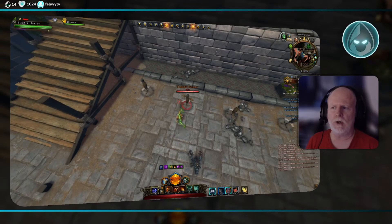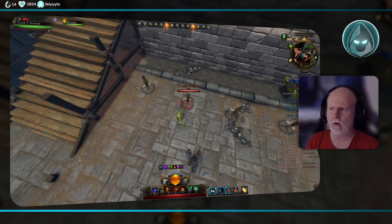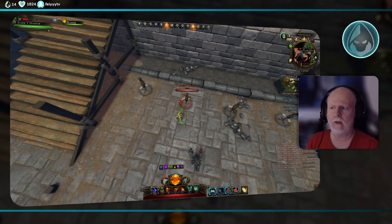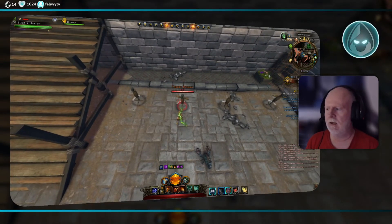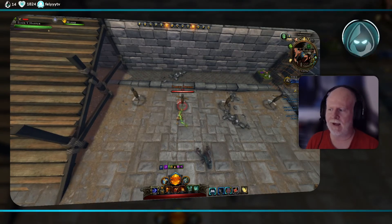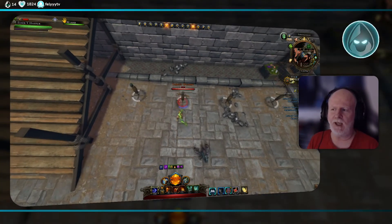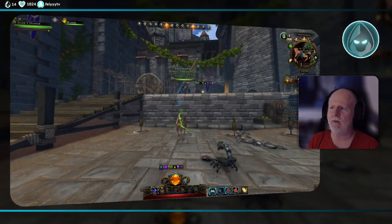That's why they talk about combat advantage — it's that simple. You can be in combat advantage as long as you, a party member, or your companion put you in a situation where the indicator is blue where you're standing. If it is not blue, you are not getting that damage bonus.